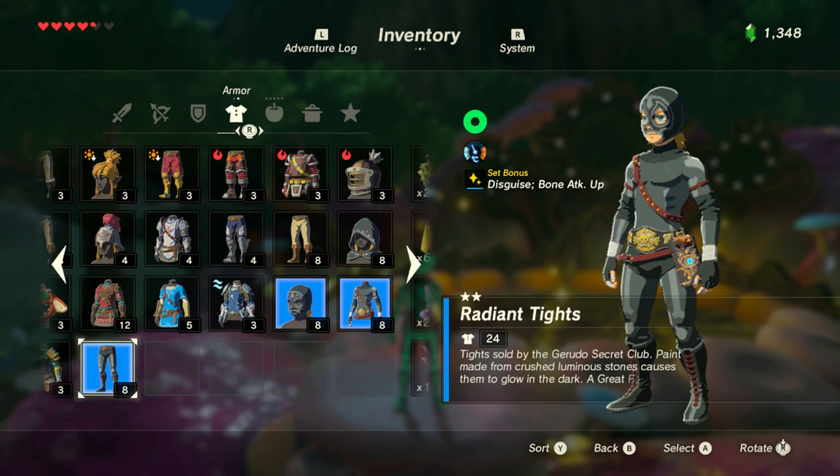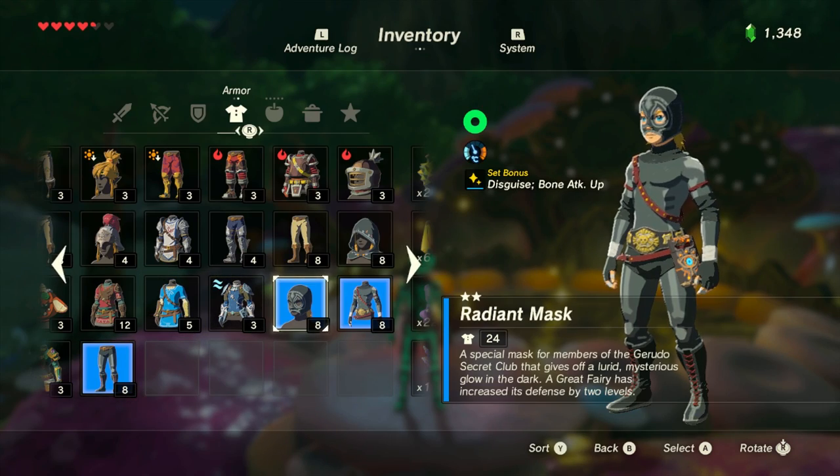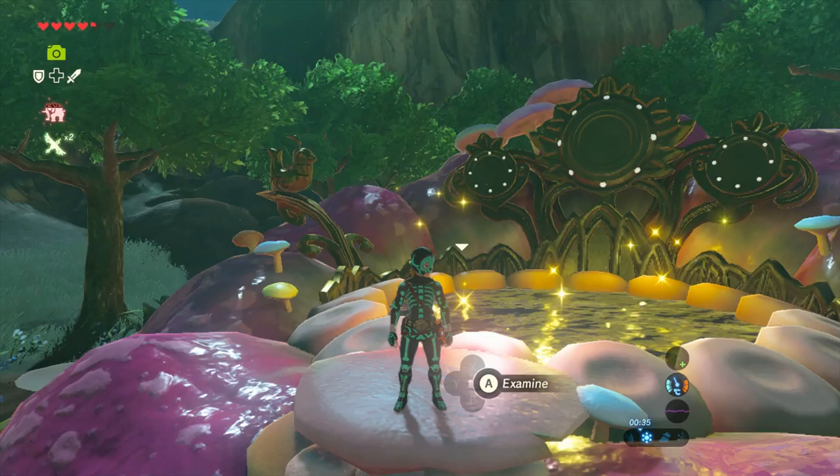As you can see here, if you look on the right side, the set bonus is now active. It says Disguise and Bone Attack up.